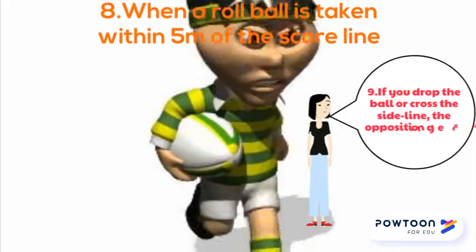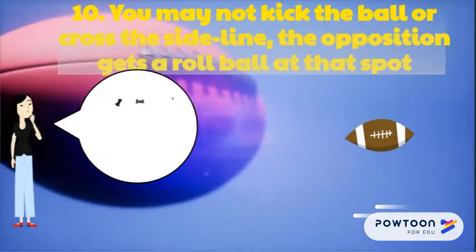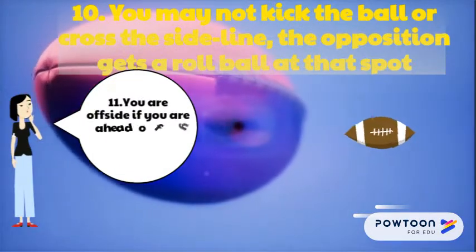If you drop the ball or cross the sideline, the opposition gets a roll ball at that spot. You may not kick the ball; the opposition gets a roll ball at that spot.